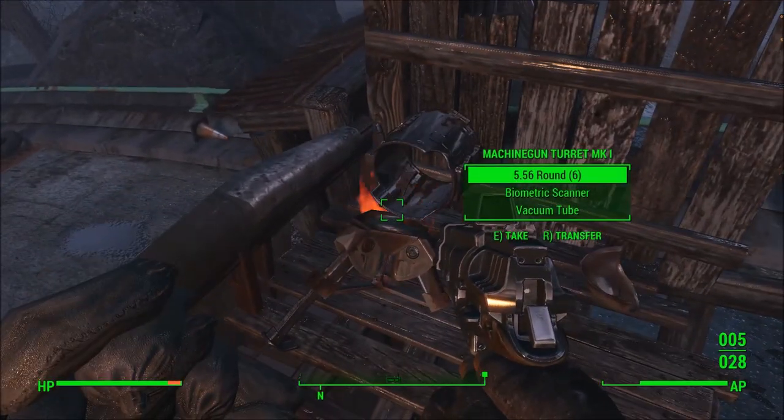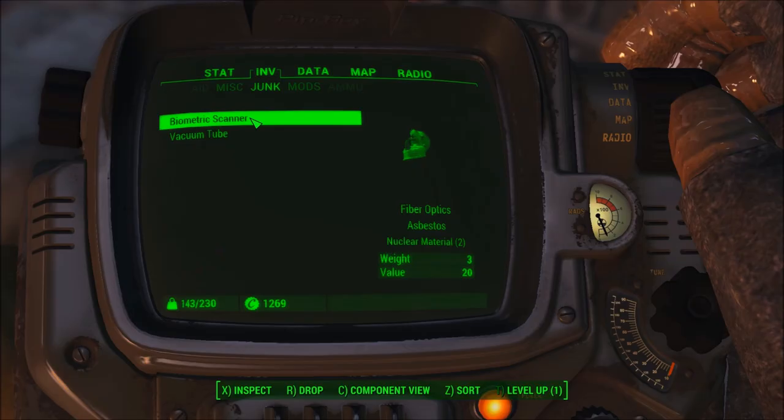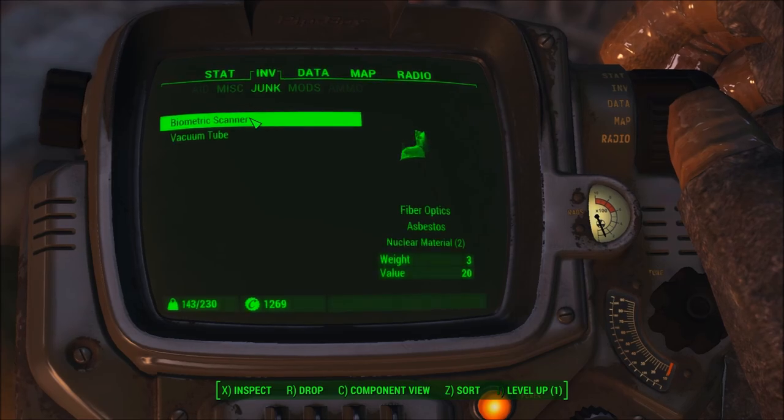This will take the form of a biometric scanner. Each biometric scanner you find will yield two nuclear material.